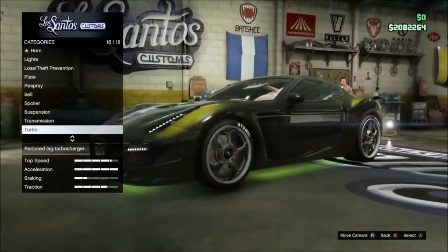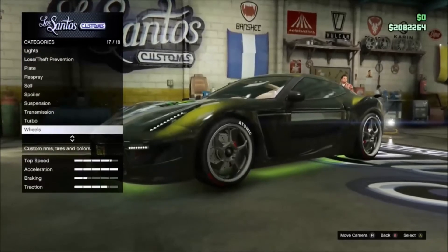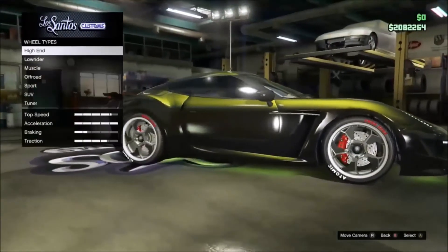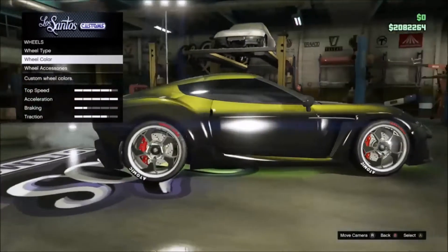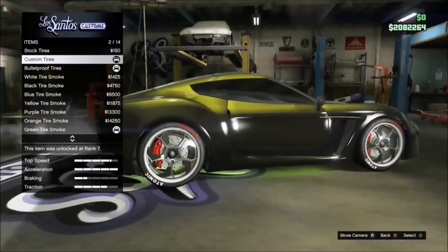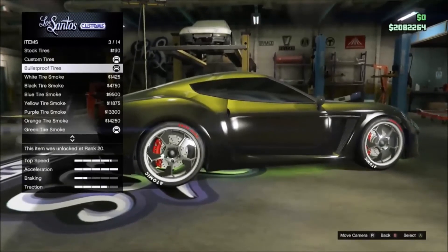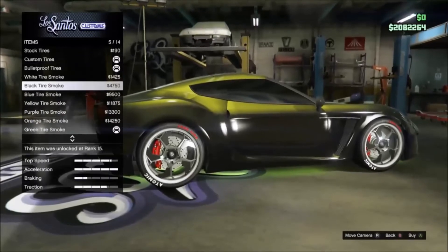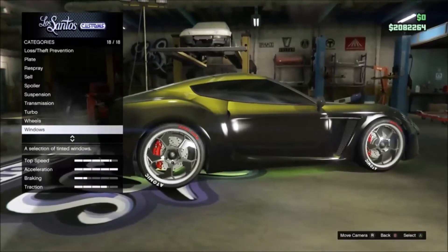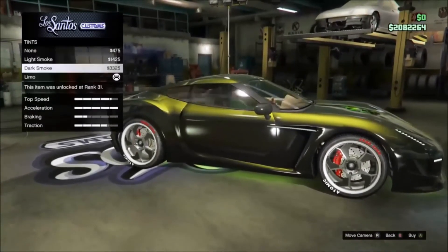Then you have your transmission — obviously not a visual thing, it's purely inside the engine. Then you have your turbo, which is also non-visible, but you can hear it — it has quite a nice whistle to it. Then you have your wheels, which is personal preference. Then you have your customized tyres — you can go stock or have branding on your tyres. And bulletproof tyres, which are pretty much compulsory. And green tyre smoke, which goes with my car and my lights.